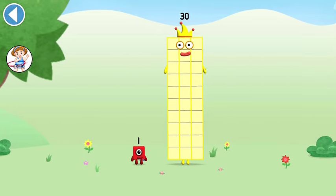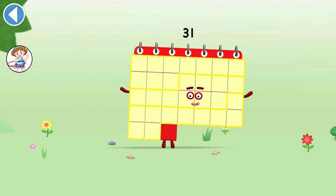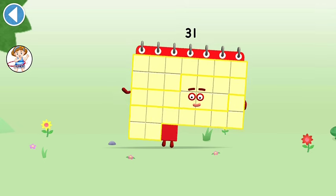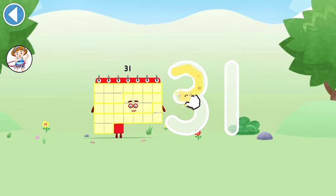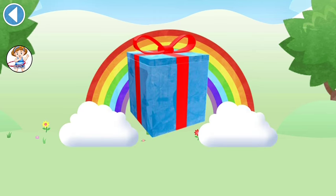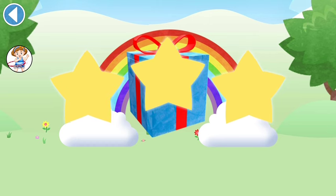You're about to meet me — Numberblock 31! Can you add one to 30 and make Numberblock 31? Drag Numberblock 1 onto Numberblock 30. Amazing! This is Numberblock 31. This Numberblock is made up of 31 blocks. Brilliant! Well done — you've unlocked a sticker. Which sticker will you choose?